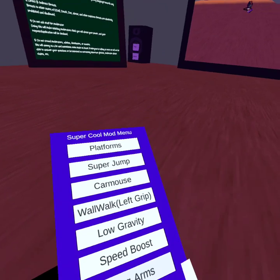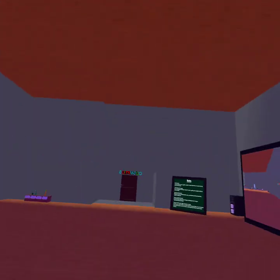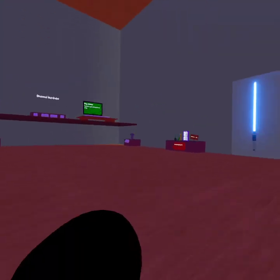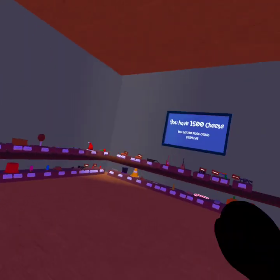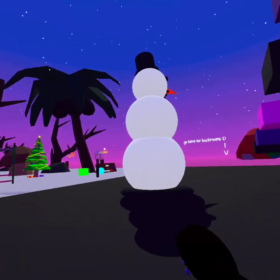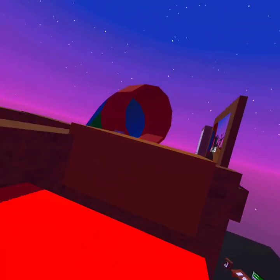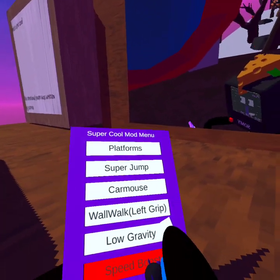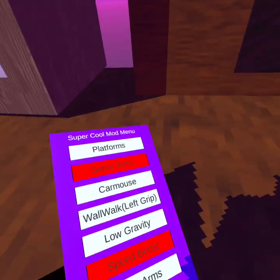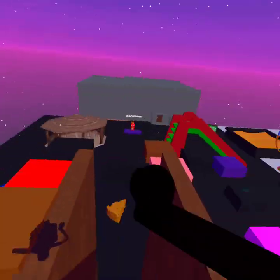Let's go to speed boost — this is the early access feature. It also has jump, so you can jump all around, and this will really help you in tag. You can use speed boost and super jump together, though super jump is already on too, so there's not much point in that.